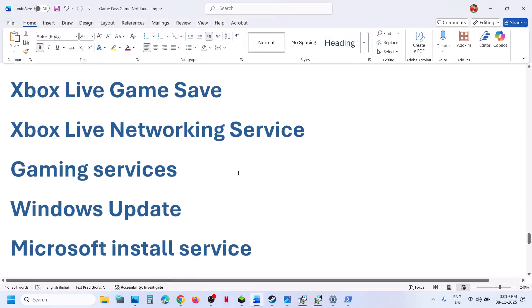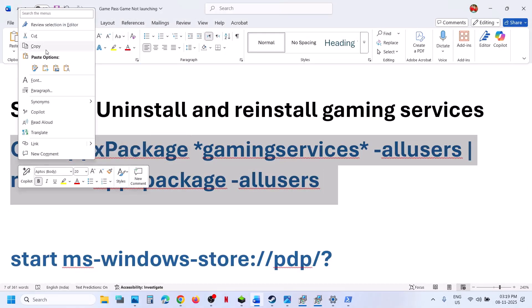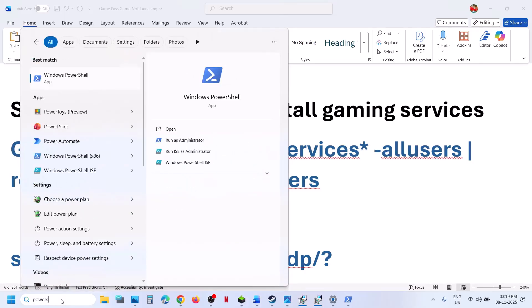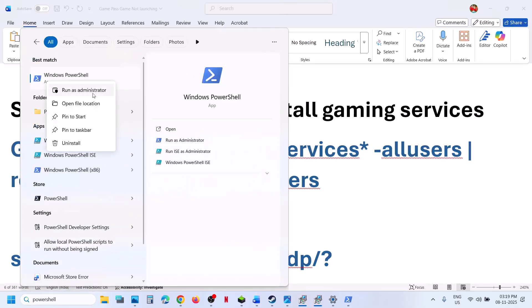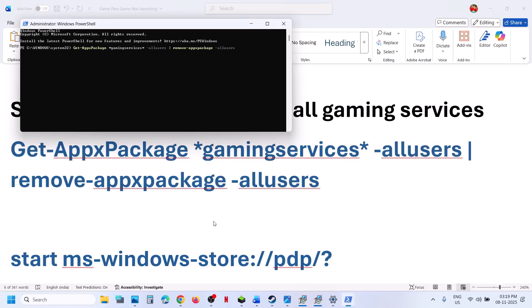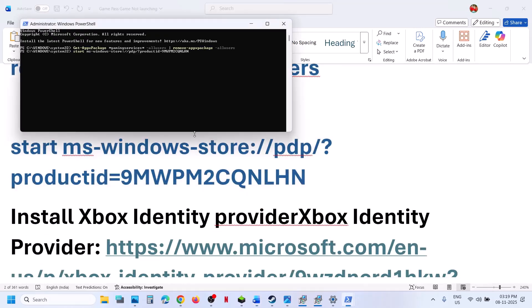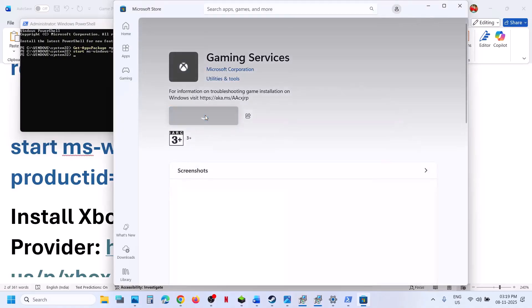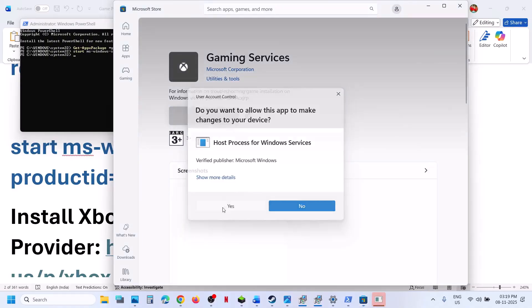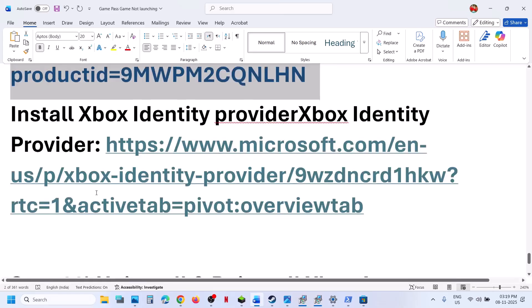Now you can launch the game. Still not working? The next step is to uninstall and reinstall Gaming Services. Copy the first command — provided in the video description — type in 'PowerShell' in the Windows search box, right-click on Windows PowerShell, run as Administrator only, click Yes to allow, paste the command, and hit Enter. This will uninstall Gaming Services from your computer. Once done, copy the second command, paste it in the same window, and hit Enter. This will open the Store — click on Get or Install, click Yes to allow, and let the installation complete. Once completely installed, relaunch the Xbox app and Store and then relaunch the game.